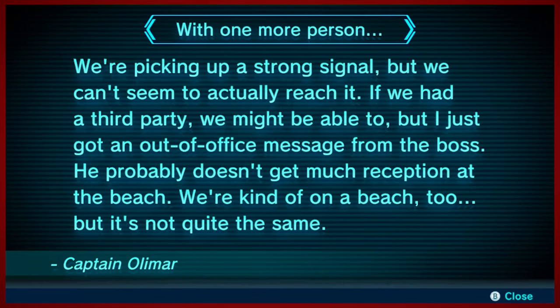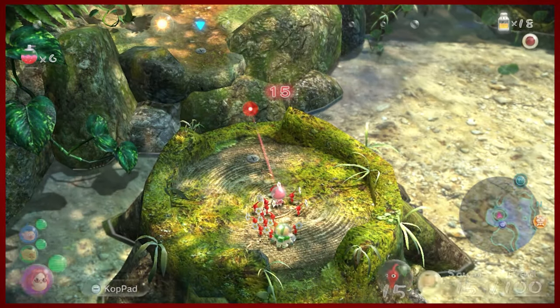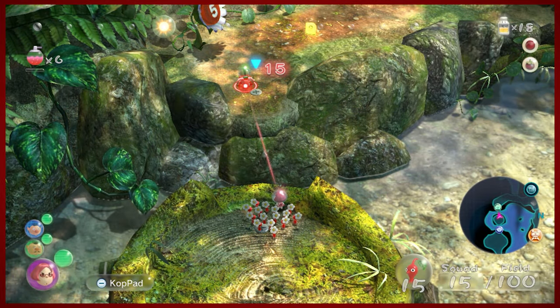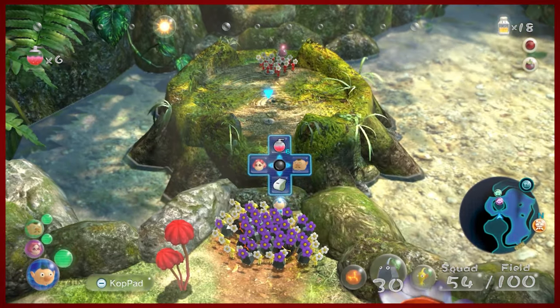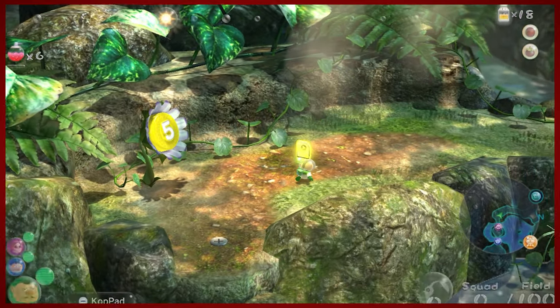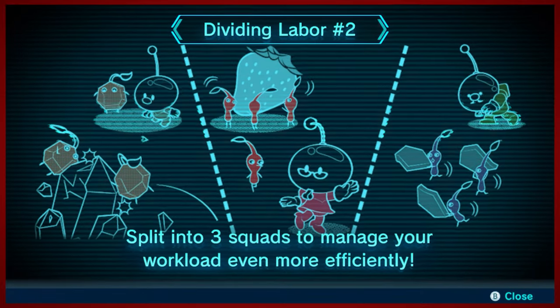Here's another Captain Olimar input with one more person. We're picking up a strong signal but we can't seem to actually reach it. If we had a third party we might be able to, but I just got an out of office message from the boss — he probably doesn't get much reception at the beach. We're kind of on a beach too, but it's not quite the same. This is basically the game telling you that in order to pull off this stunt, you have to split up your squad here.